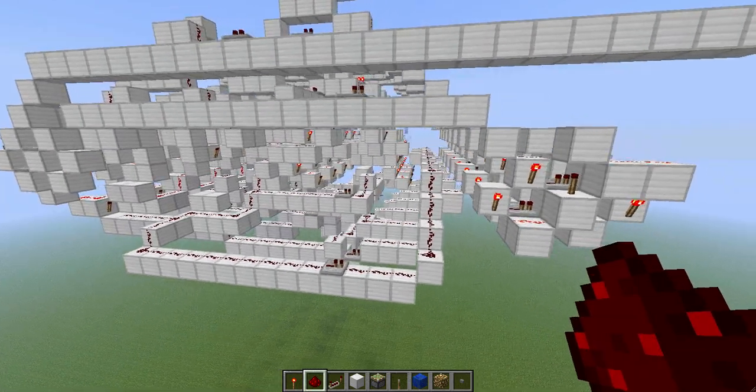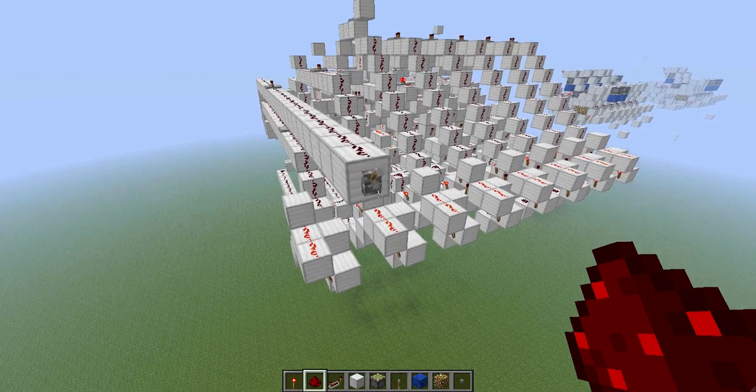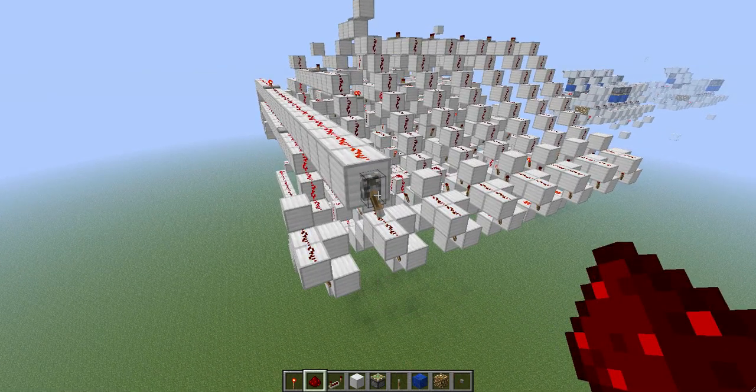Hi guys, ProperEnglish here, and today I'm going to show you something that's very special. It's a Kogge-Stone Adder. A Kogge-Stone Adder is considered to be the fastest adder in real life.